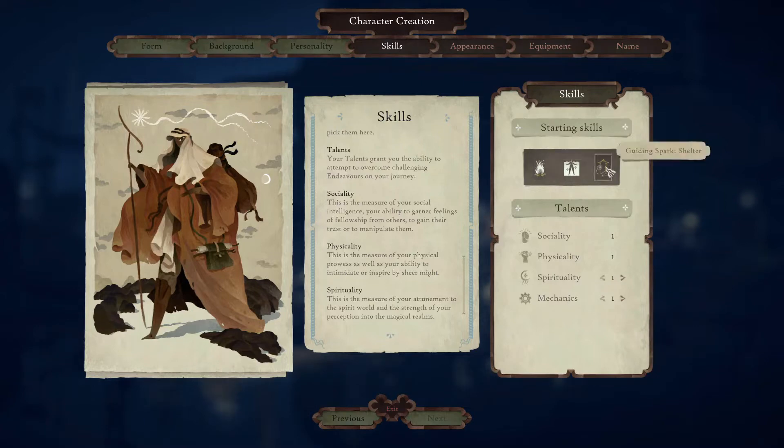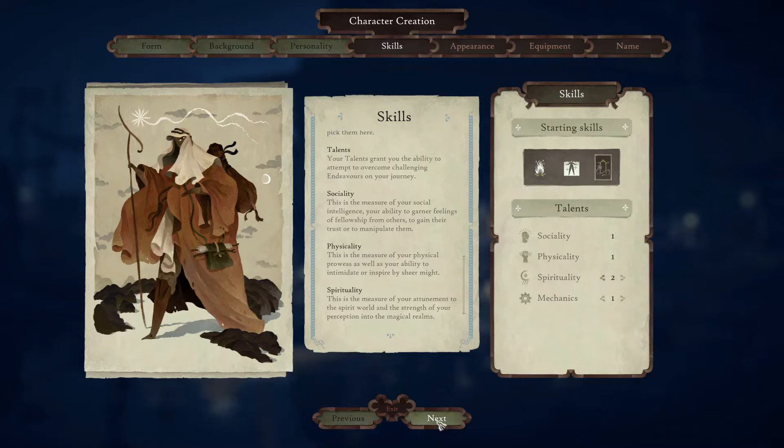Up here in the starting skills section, depending on your form, you're given the option to choose one starting skill. You can kind of pick back and forth, but you can only pick one. And I think with these, you're also allowed to put an extra point on one of these skills — but only on one.